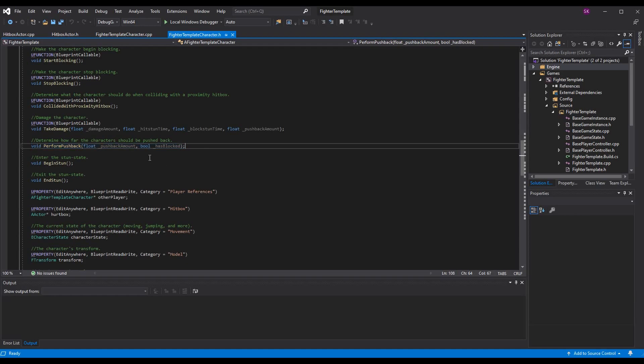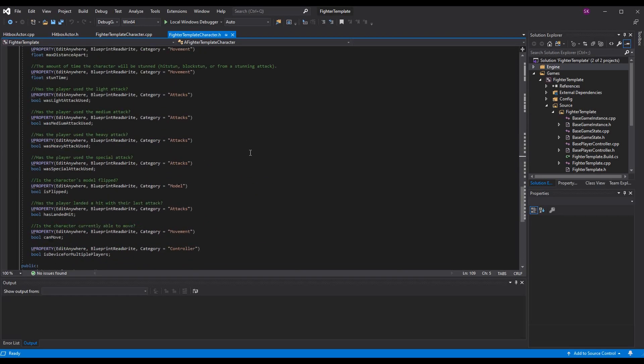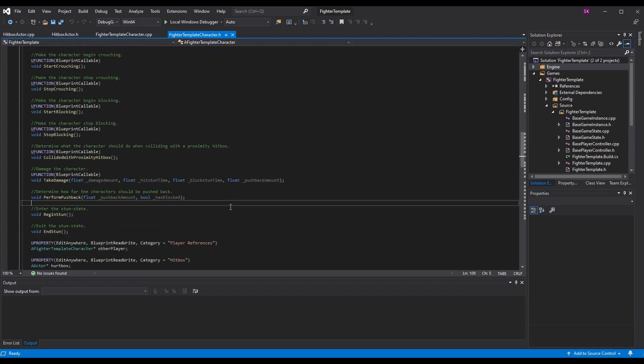The function signature is `void perform_pushback` — we need our pushback amount and a boolean for whether the player was blocking at the time. You can use that boolean to change the amount of pushback based on state; feel free to change it to fit your needs. In `take_damage`, just add a float pushback amount, because we're going to have the hitboxes include the pushback amount — different moves can have different pushbacks. A long kick might send your opponent flying back quite a bit, but a small jab might only push them back a tiny bit.